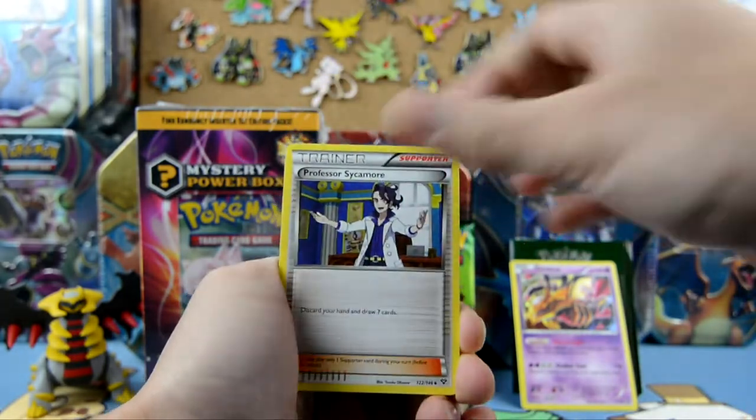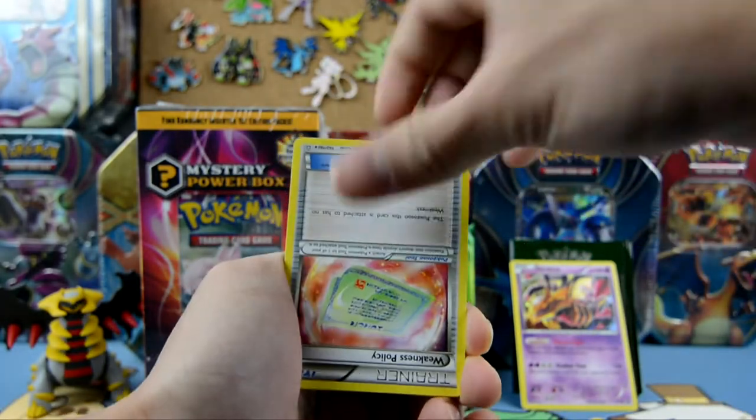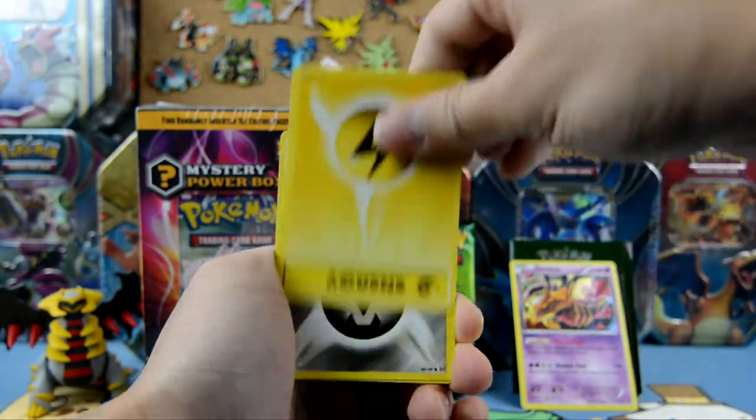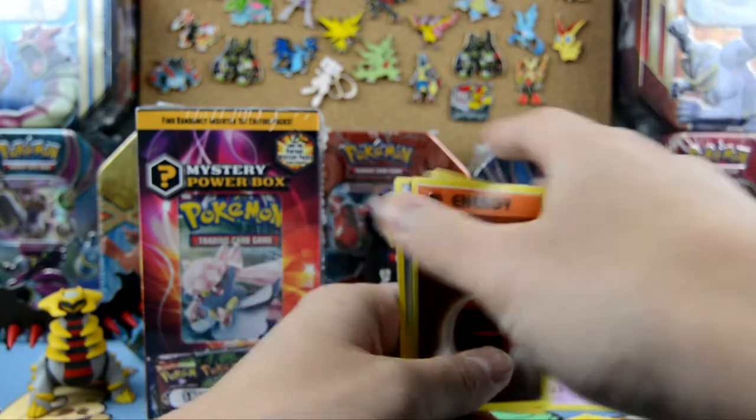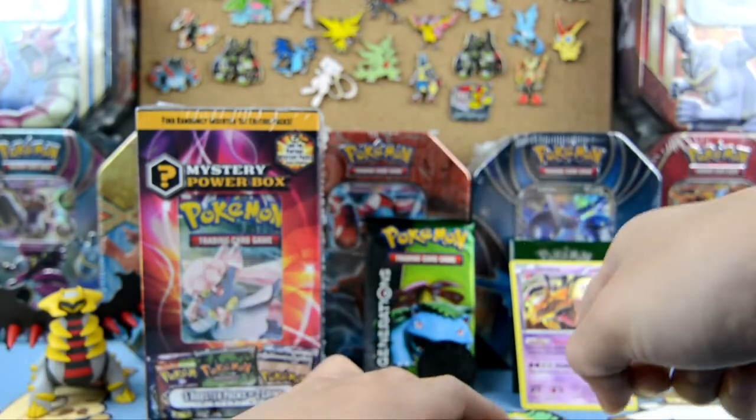What is going on — Professor Sycamore! This is a lot of energy cards. Yes, it is all energy cards. And that is the foil card — Giratina!